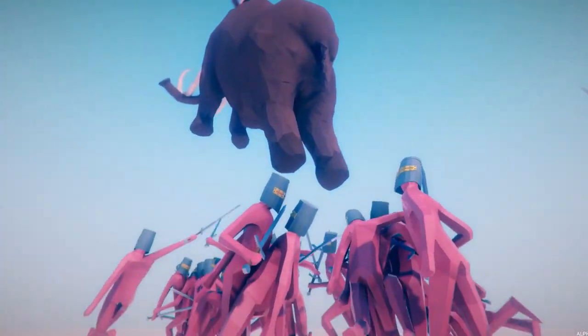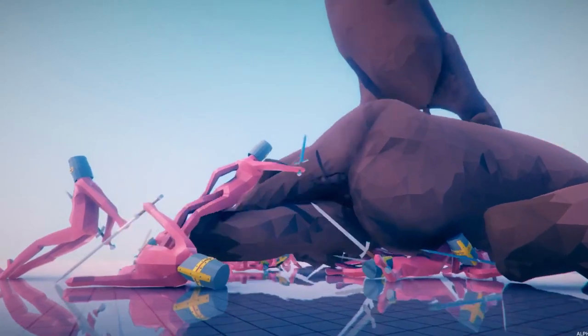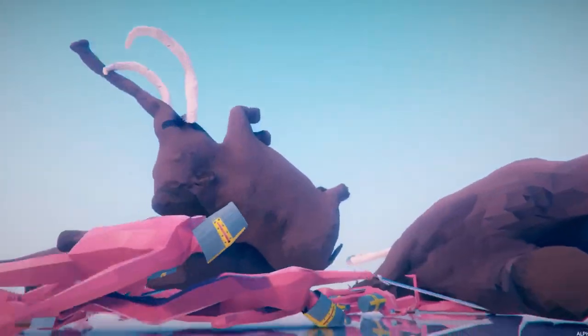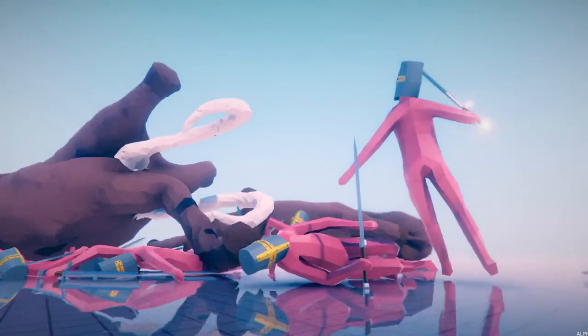Look at this — they're raining from the sky, we have four woolly mammoths coming down. It looks like a big puddle of Play-Doh, like when you throw Play-Doh on the tabletop. That's what it looks like. Look at how they just move and hit each other. They're doing a really, really good job on the low poly art of these things.